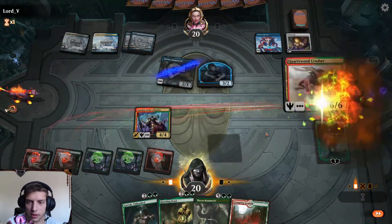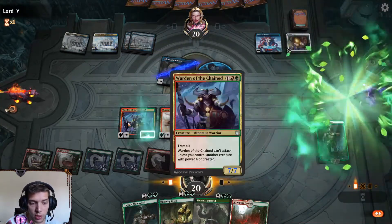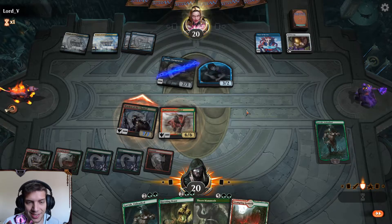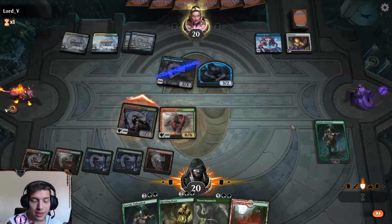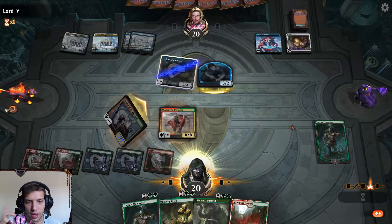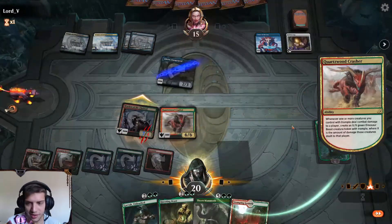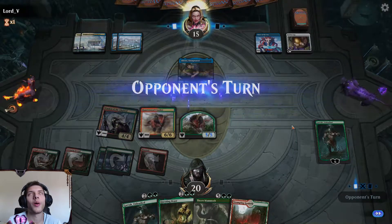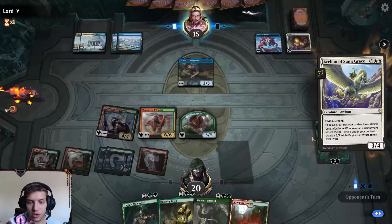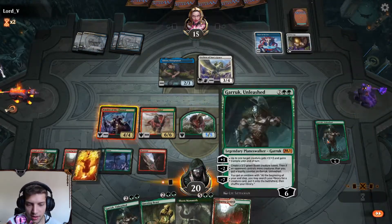Alright, so we can attack with Warden of the Chained and give him plus 3, plus 3. He already has Trample, but if he didn't, he would get it. Now he attacks, deals damage, and we get at minimum a 5/5 Beast, or at maximum a 7/7. That is... holy... nice. That's so sexy. And we are literally two turns away from winning with Garruk, which is awesome.